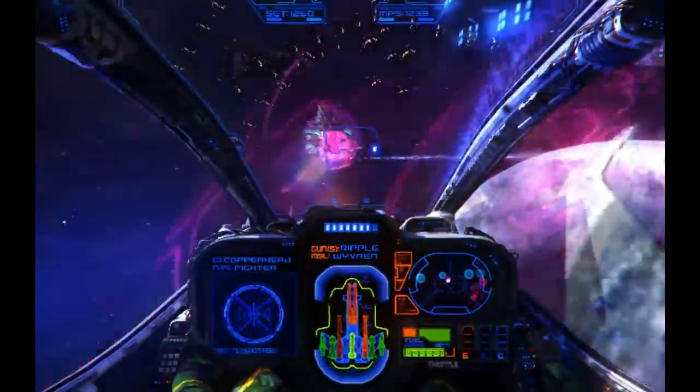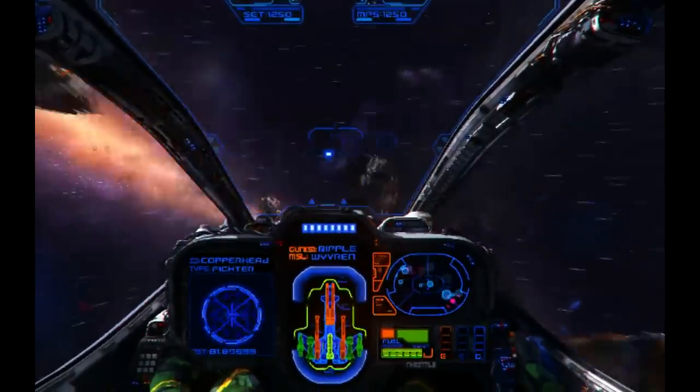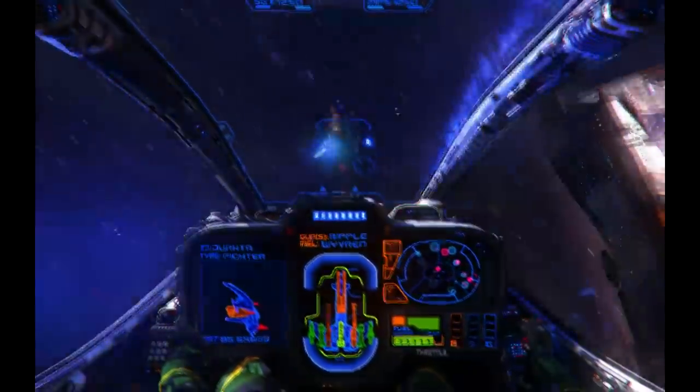There's a bad guy right there. Let's shoot him. Now you can see how he rotates around me as I come in close. I'm just flying this with the mouse easily enough.